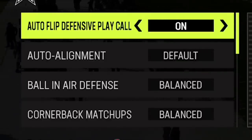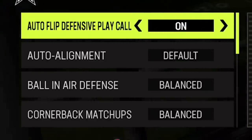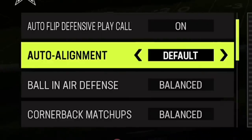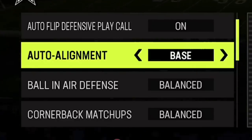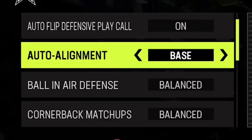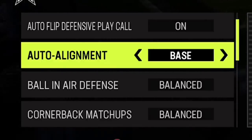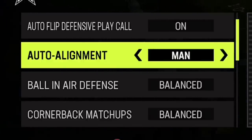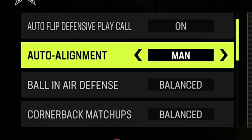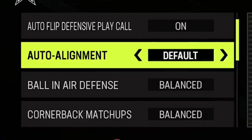We'll start from the top down. Auto flip — sometimes I actually take this off depending on what defense I'm using, but for the most part I leave it on because it does help. Auto alignment is really best left at default because if you try to set it to base, base is really good for hiding what your coverage is, but if you're playing a press defense, this will take away the ability to press. Man aligning sounds like it would help if you only play man coverage, but it also crosses man assignments and has a lot of mistakes. So this one is just best left to default.